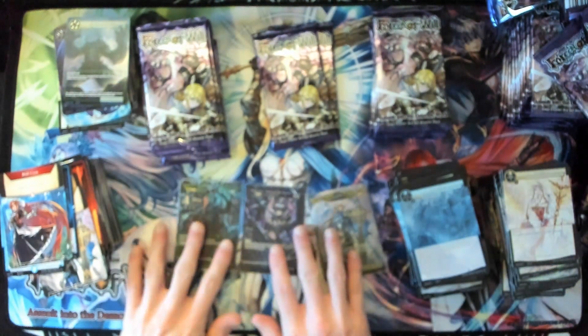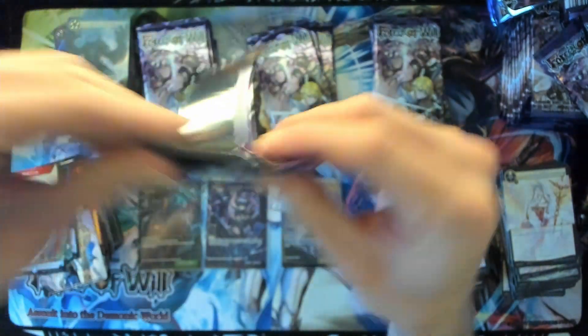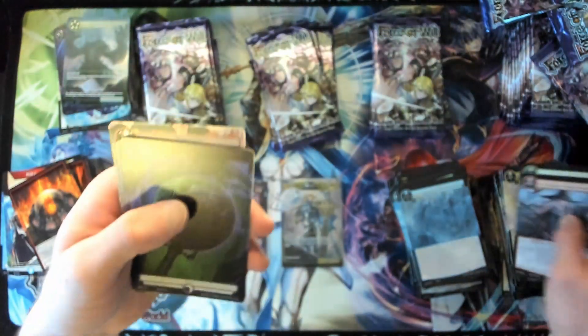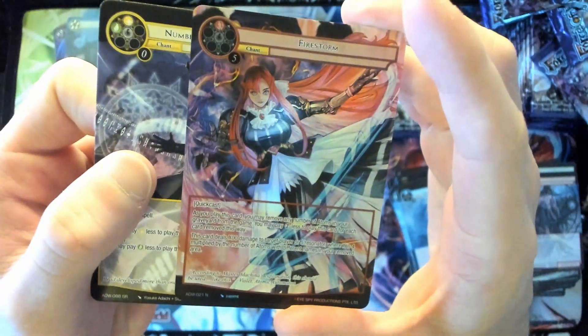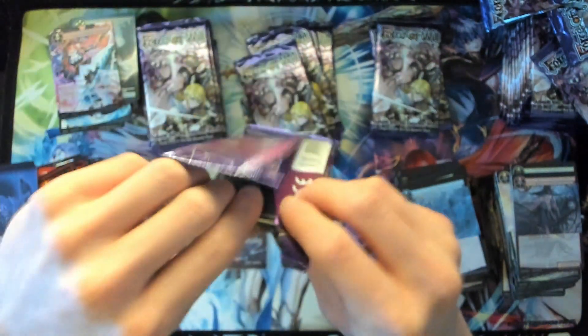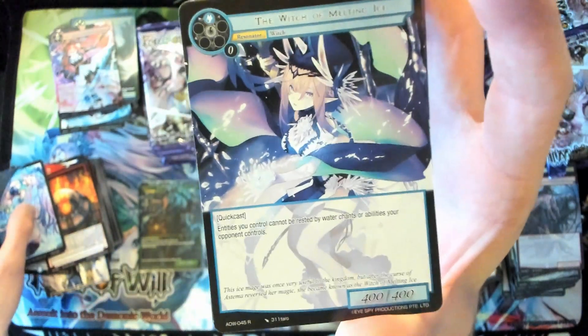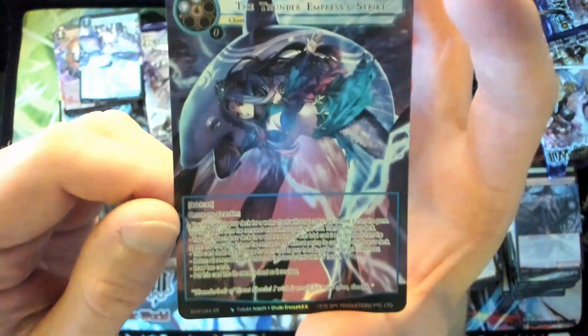Stack's getting a little high — reorganizing. Skip a pack, next pack: special stone, basic token, Number 13 Anti-Magic rare, and Firestorm normal full art with beautiful Violet artwork. Skip pack, next pack: basic token, another Witch of Melting Ice — that's at least three — Thunder Empress Strike super rare full art.